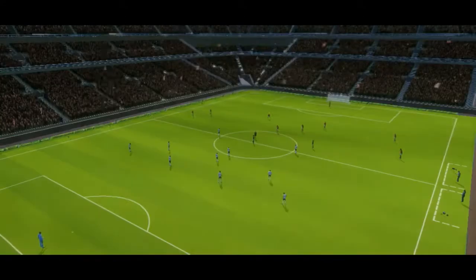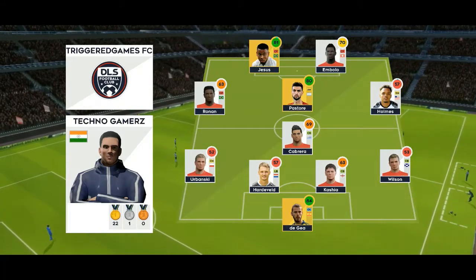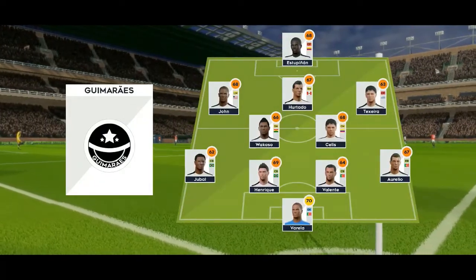Let's see how the teams line up today. They're playing 4-1-2-1-2, this diamond shape midfield supports both defense and attack. Now let's look at the away team.